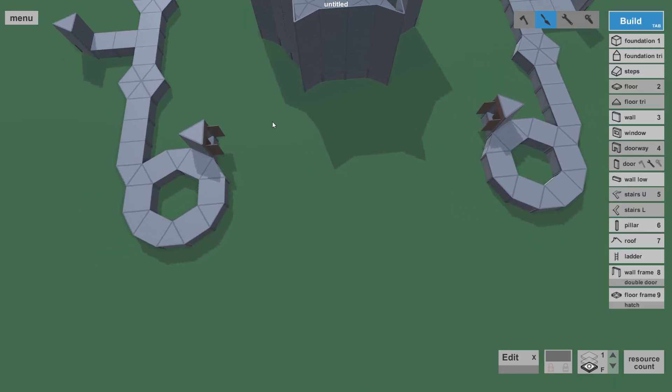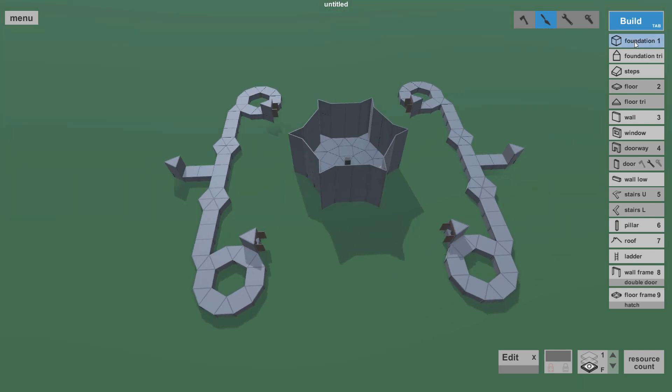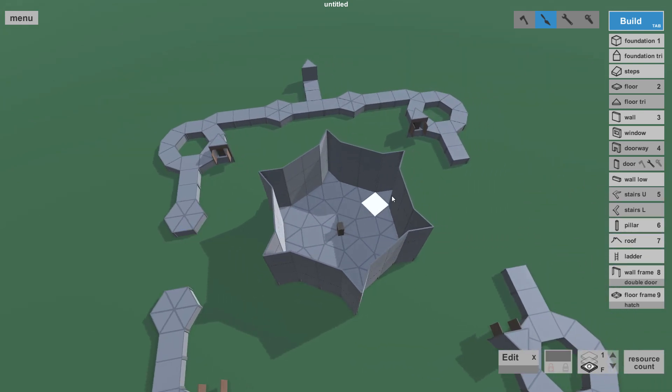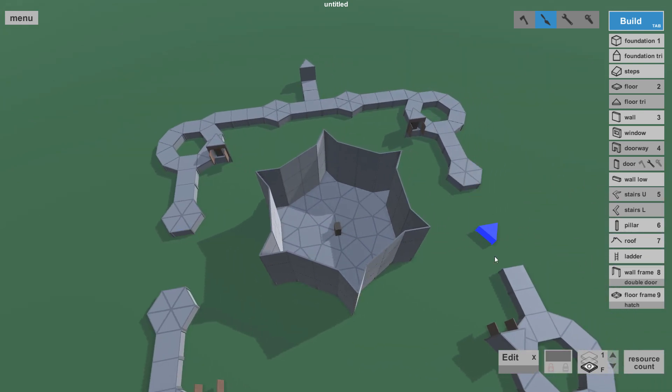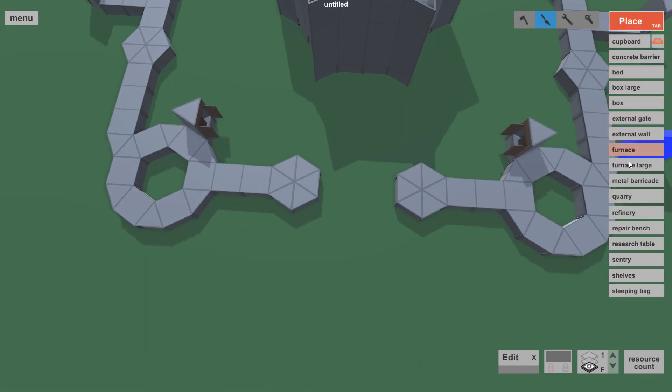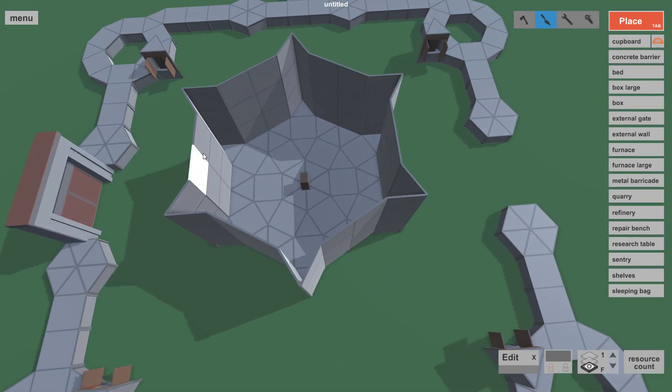The next part in this build: we're going to take two square foundations here like so, and do it everywhere at the same time. Then we're going to build the rounds, go around here the same — rounds go around. There we go, we have the same situation as before. Now we're going to take our gates and line them up very nicely. On the other side we're going to do the same. Now we have our gates.